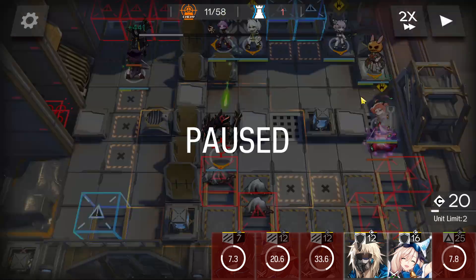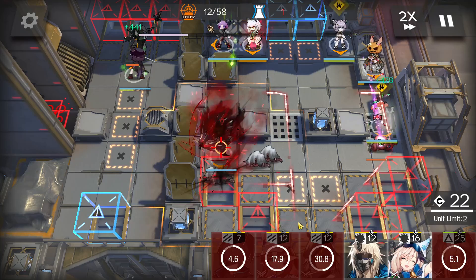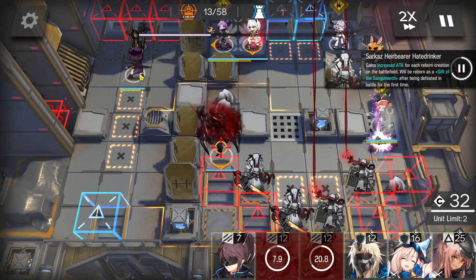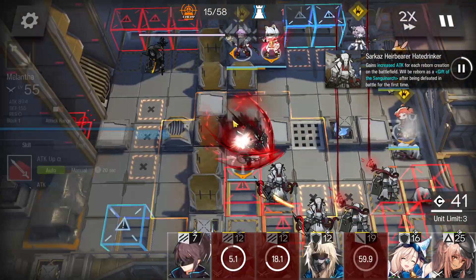Activate the Monster skill when these two enemies are going to the right side — around now is the timing. The dualist Melantha will kill the caster, so just retreat after she kills it.